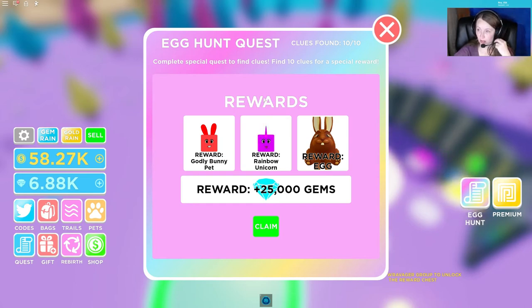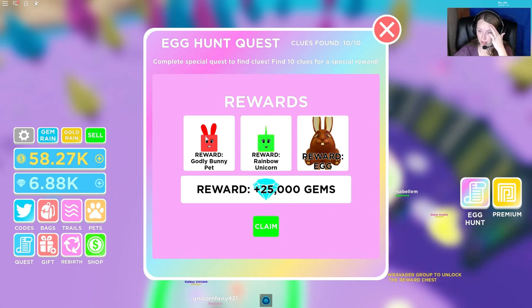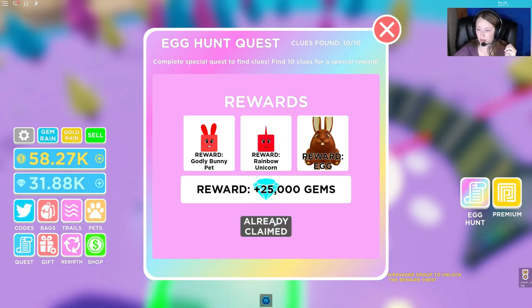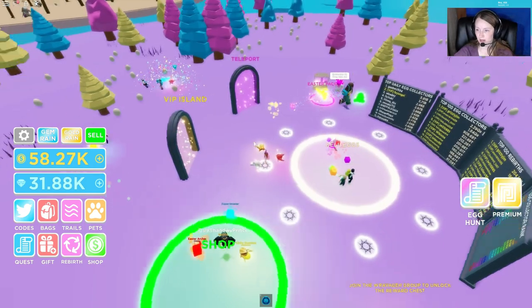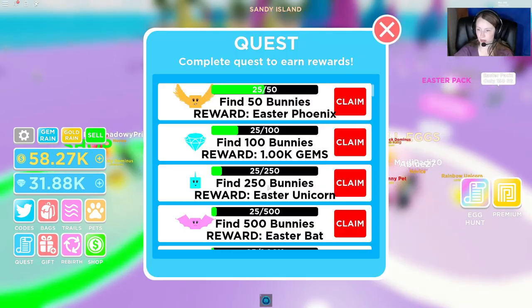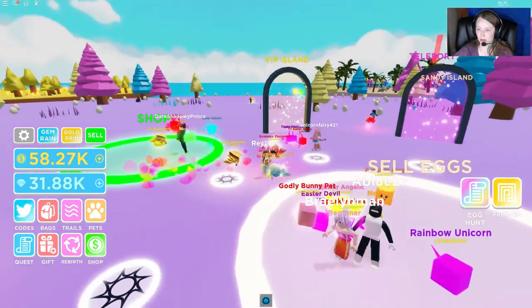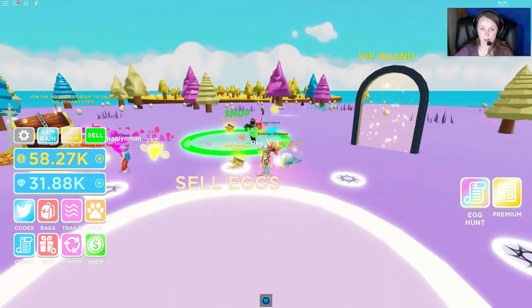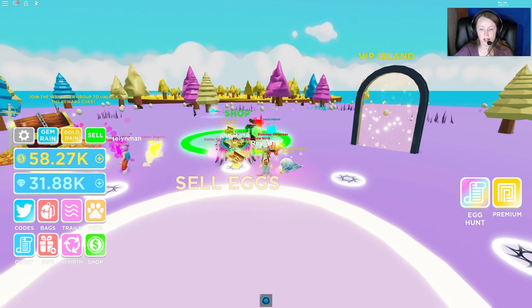Here are our rewards — we get another godly bunny pet, a rainbow unicorn, and there's our reward egg. We get some gems as well. Click claim, and we get our badge. And that's how you get your chocolate bunny egg in Egg Simulator. It really didn't take that long — just a lot of running around, and while you're doing it you're already completing these quests anyway. That's how you get it. Thanks for watching, please subscribe, hit the like button and the bell to be notified of new videos. We'll see you next time. Bye!